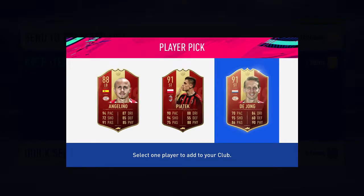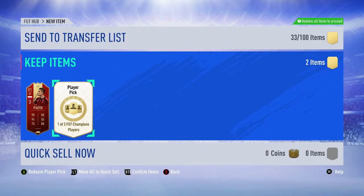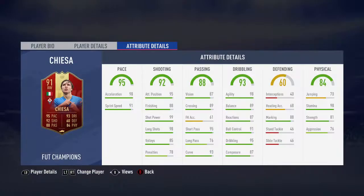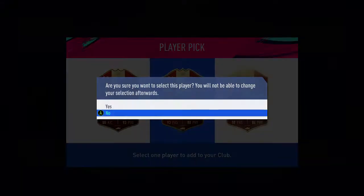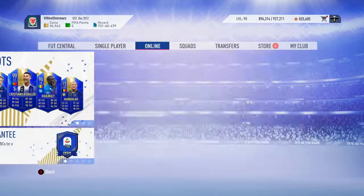Going straight into it - Ronaldo, Piatek, or De Jong. I'm going to take Piatek. De Jong is just way too slow. For the second pick - Ronaldo, come on! It's a full Sirigu. I've got this guy as a TOTS already. There's also Chiesa - loads of people say he's good but he's medium/high, small, four star four star. Sirigu wouldn't fit my team so I'll take Ilicic for the rating - 94 and 91.